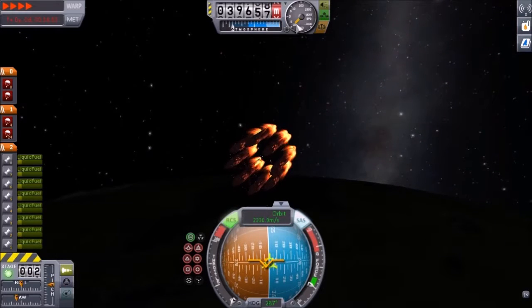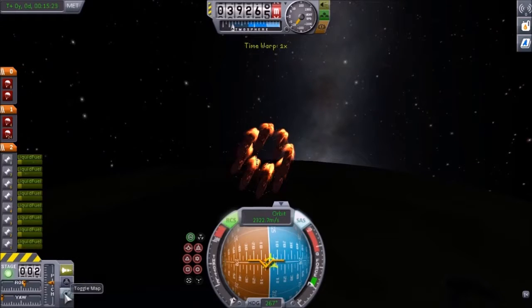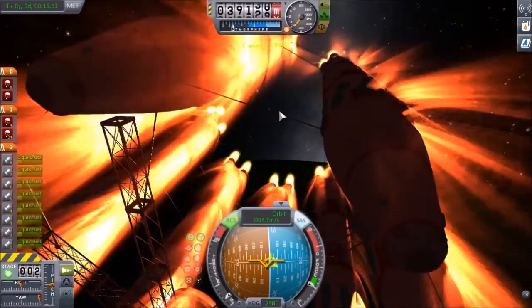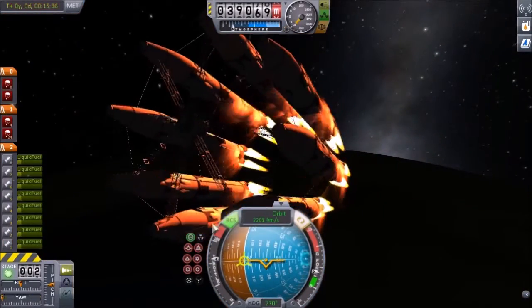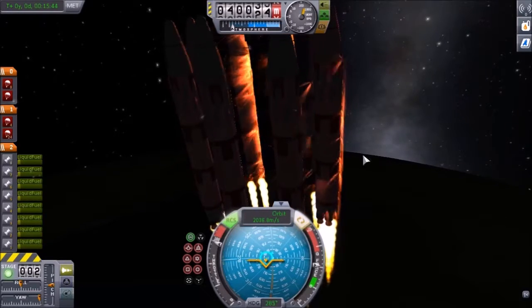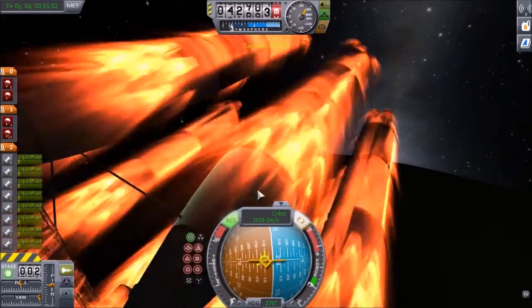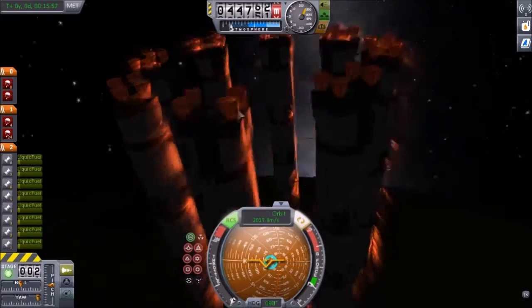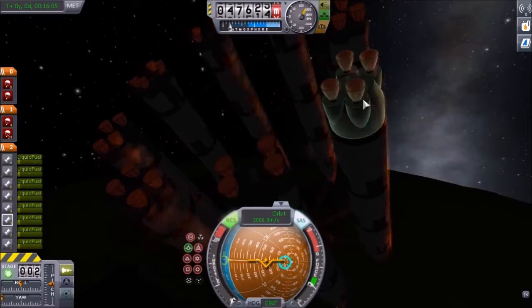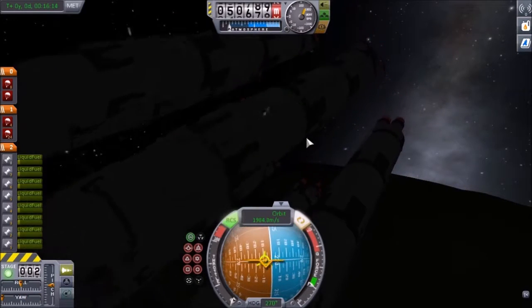Descending very slowly, but we're actually picking up some vertical speed now - 10 meters a second going up as we start slowing down. I've got it pointed perfectly retrograde so I can basically abort, go full power, and land wherever I end up. Giving it some rockets to temporarily slow our vertical velocity - we are climbing back up. Now I'm fighting the autopilot, and if the pilot and autopilot are fighting each other, that's no bueno.